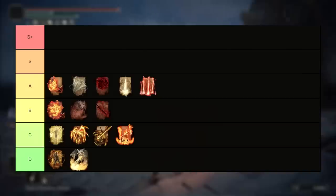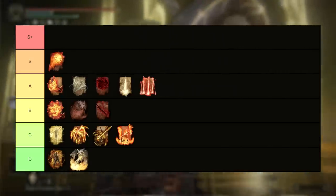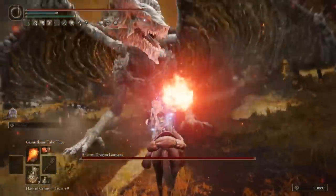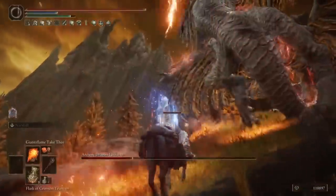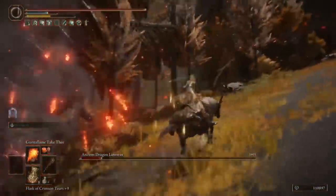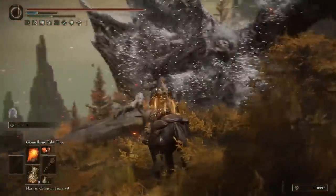Moving on up to the S tier — four incantations that are probably a little bit broken, but in a good way of course, at least if you are the person using them. We have Giant's Flame Take Thee, a massive ball of explosive fire that you hurl out in front of you in an arc, blowing up for a gigantic chunk of damage when it lands in a decent sized area around it. This thing destroys bosses in PvE like very few other incantations can do, but it also has a lot of use in PvP, as while it has a decent charge up time to fully release the full power version, it has a great range and a big explosion radius to still catch people who aren't full sprinting the other direction.